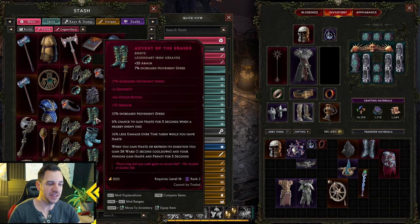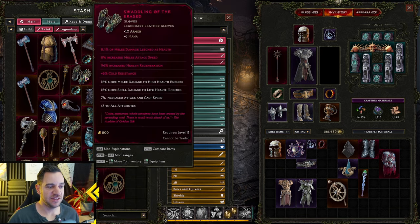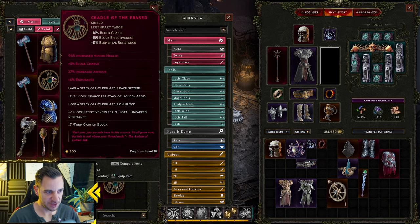With these gloves, I was just wearing them and killing enemies and it added movement speed, dexterity, dodge rating, and armor. So it's now a legendary because it has the unique with extra affixes on it. They can have plus three to all attributes, sometimes even plus five on the gloves. There's also a shield version that does the same thing.